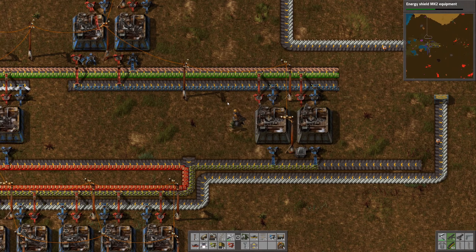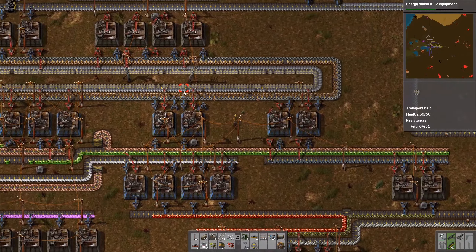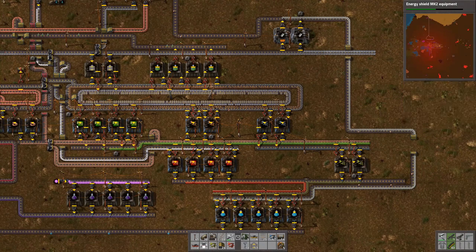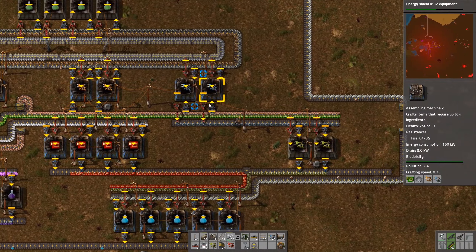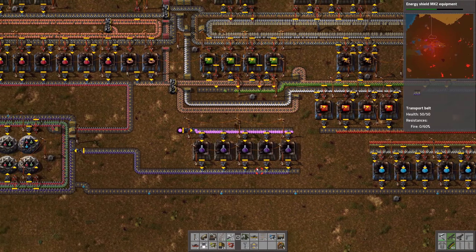Snake inserters. Also taking from the inserters for the green science — that's also interesting. I want to see my oil build actually. Where is that? Let's just follow the plastic here.